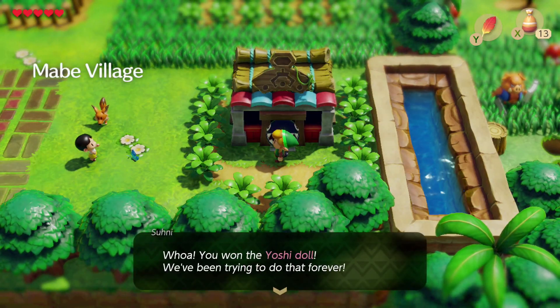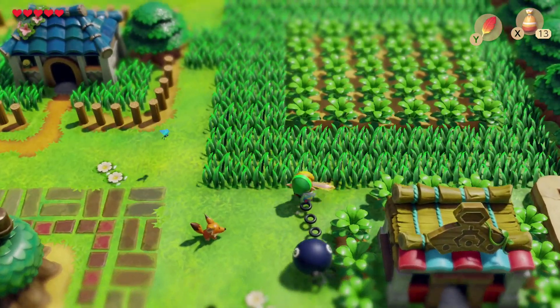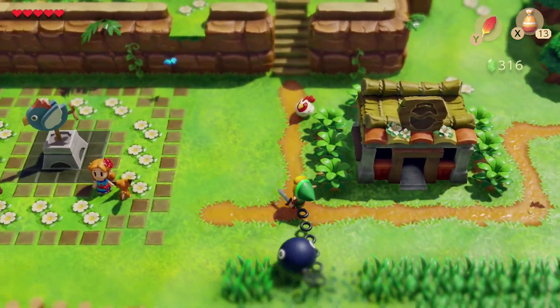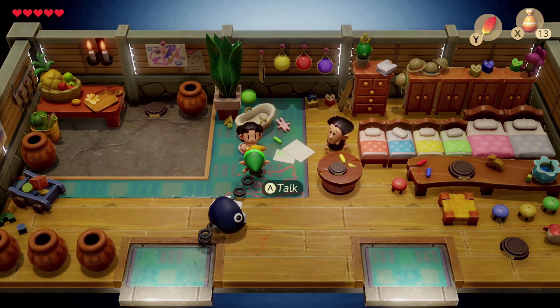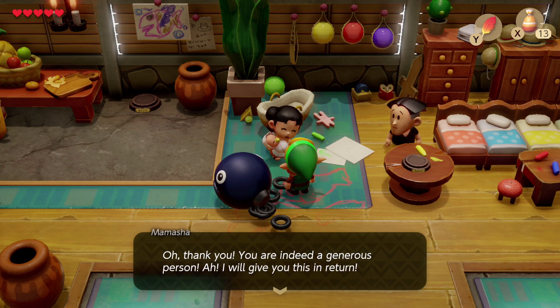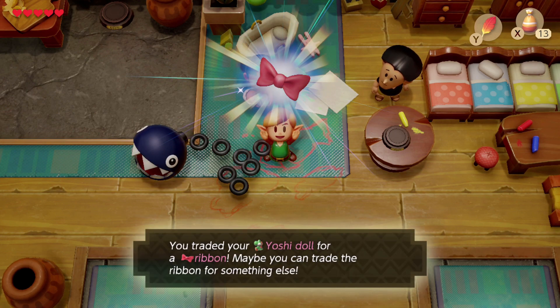A kid says: "Whoa, you want a Yoshi doll? We've been trying to get that forever — our mom is really desperate to have one." So that's the hint for your next spot. You go up here and visit the mother. She says: "Oh, will you give that Yoshi doll to my baby? Oh sure! Oh thank you, you are indeed a generous person. I will give you this in return." You traded your Yoshi doll for a ribbon — maybe you can trade the ribbon for something else.